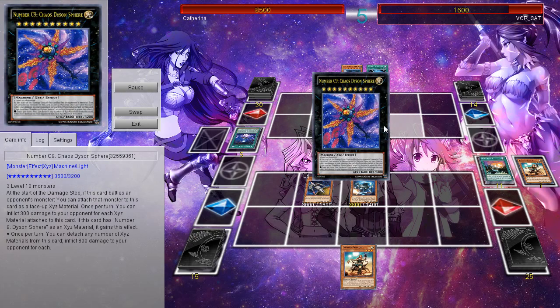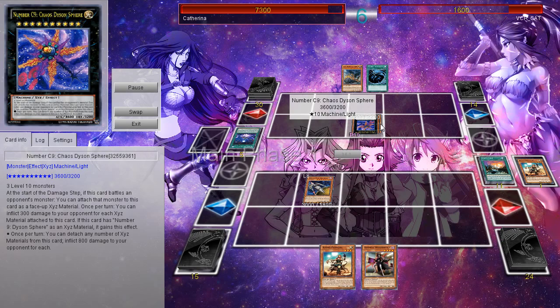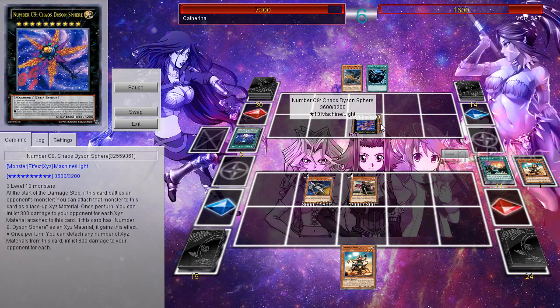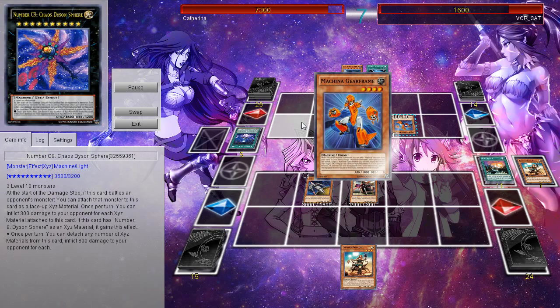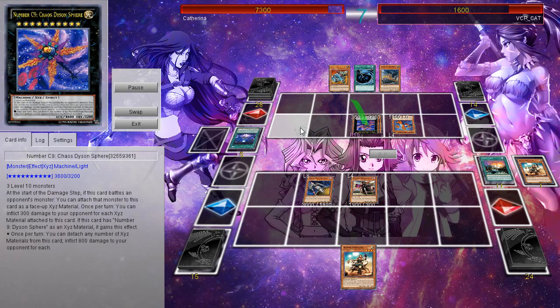He's going to go ahead and throw them all together to make the Dyson Sphere — that's the Death Star here. I mean, it's a sphere and it has basically got this little opening right there. Look at that picture. That looks like there's straight up a laser right in the center of that little Death Star. This card is so like the Death Star.